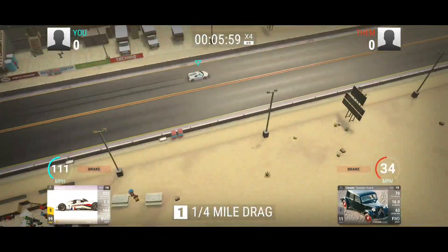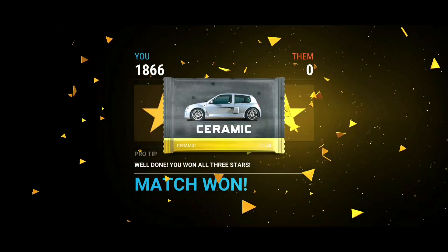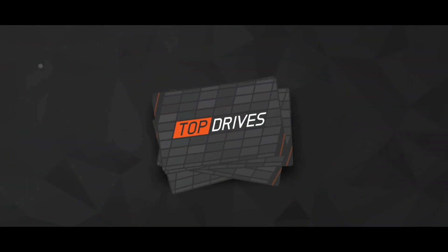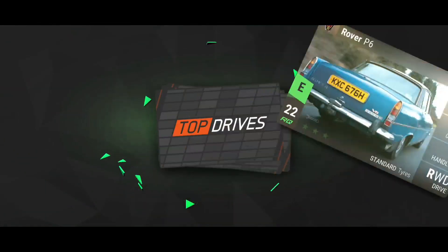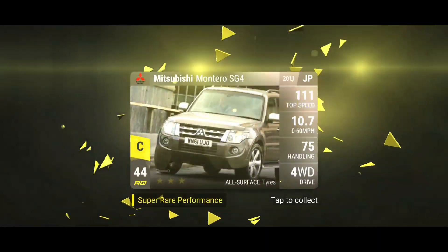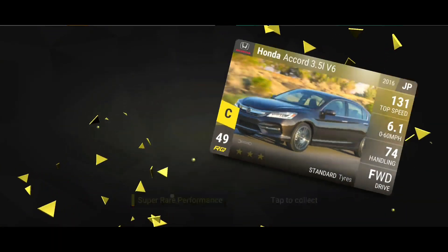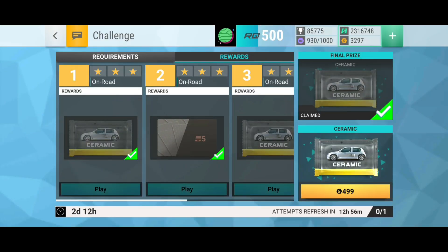We'll quickly get that, then open this one and see what we get. First we see what we get from our Sarai pack. A Supra — okay. And another Supra. Not bad.